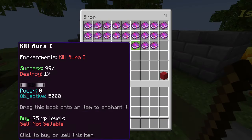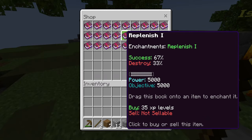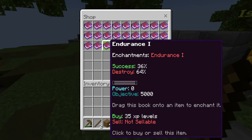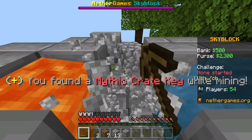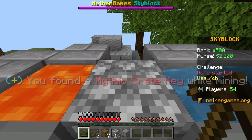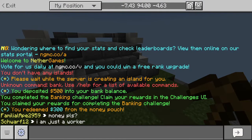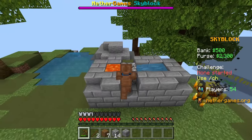There are enchantments — is that a kill order enchantment? They have a bunch of different custom enchants and you buy them using experience levels. And then while mining I found a mythical crate key — I'm not sure what that key means, but that's interesting.